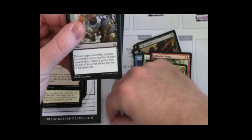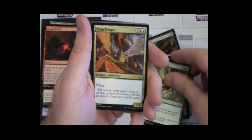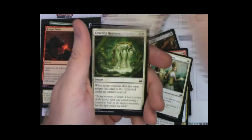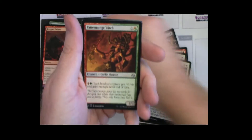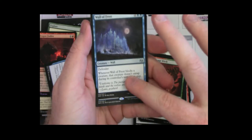We're off to a better start than that. Pack two — we're at about ten dollars of value, maybe. Still, the last box ended up being quite a good box actually. I'm really hoping to see Mites and Serum Visions — those are uncommons we need a lot of. We only got one Path last box too. Spell Pierce, always good.